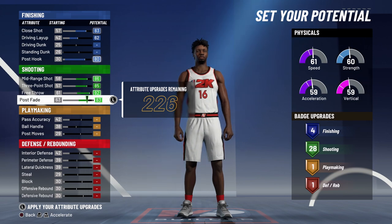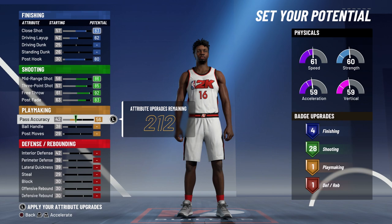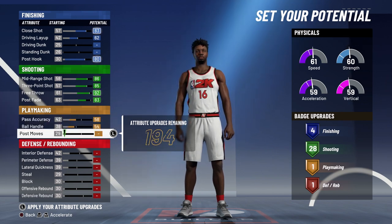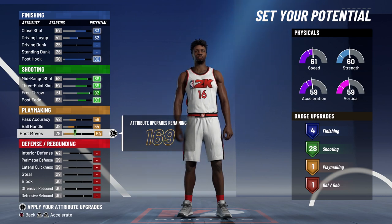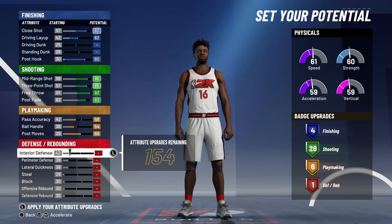For playmaking, you're going to bring your pass accuracy up to a 58, your ball handling up to a 54, and your post moves up to the max at 69, and that's going to give you six playmaking badges.